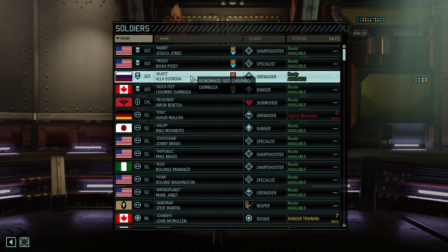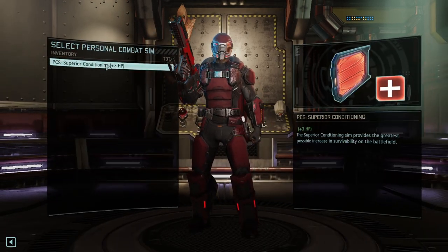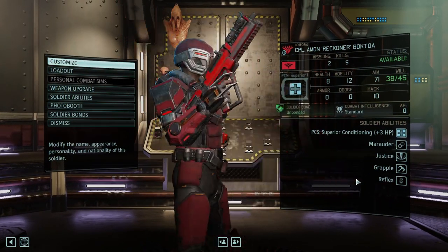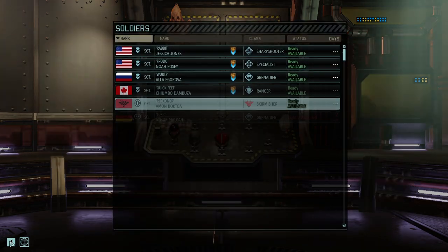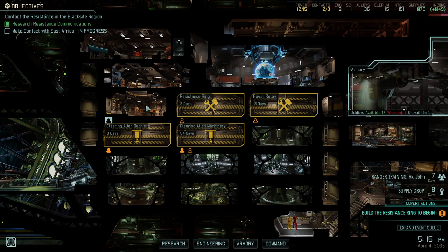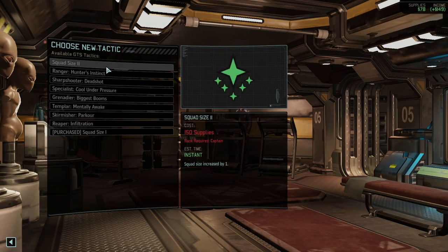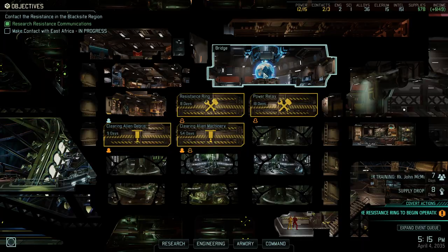Or we're just giving it to our protagonist — yeah, that's the right call. Eight hit points — you're the man, Corporal Reckoner. He's hopefully going to lead the run from now on. We want to train for squad size one. We need a Captain for squad size two, which would be helpful because we get more XP by having six soldiers in the field.